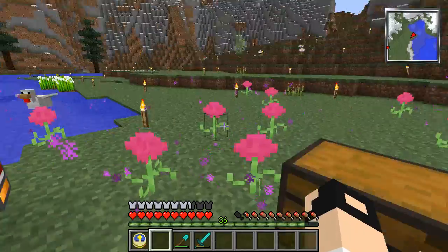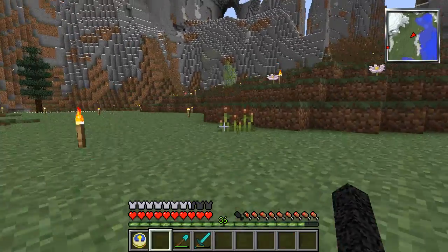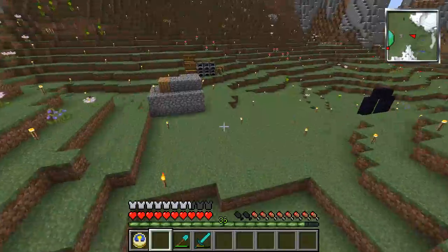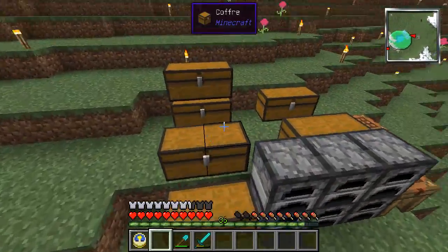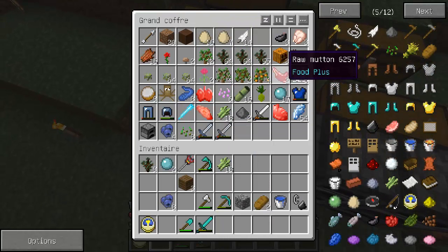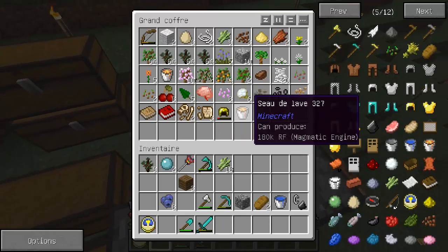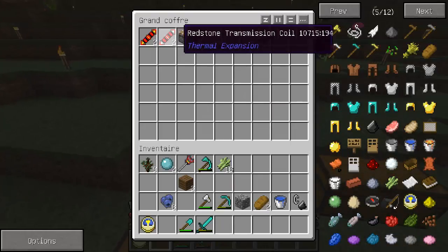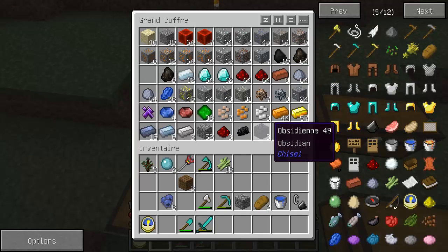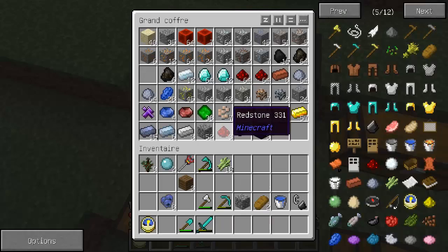Maintenant le petit coffre. Ça sera pour pouvoir stocker tout notre minerai qu'on va raffiner. Alors, aujourd'hui, on va aussi aller voir le Nether, parce qu'il y a pas mal de poulets ici, donc j'ai pas mal d'œufs. J'aimerais pouvoir me faire une petite usine à poulets. J'ai déjà des seaux de lave et deux pistons. J'ai de la redstone, du bois, mais la seule chose qui me manque c'est du quartz pour pouvoir faire les comparateurs. C'est pour ça qu'il faudra qu'on aille dans le Nether.